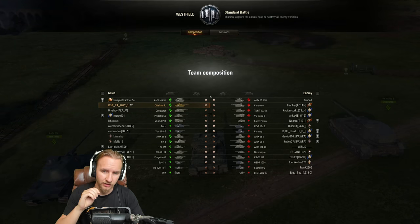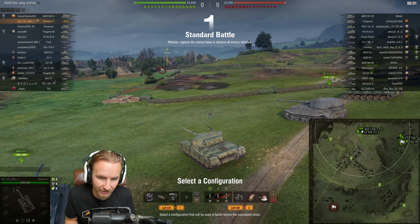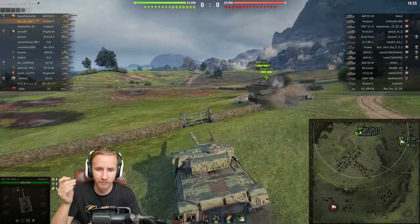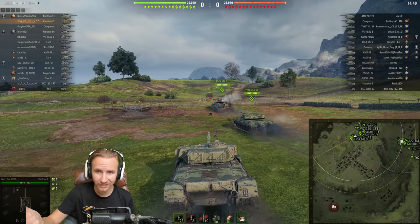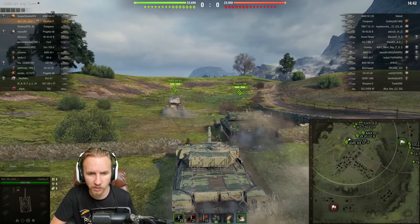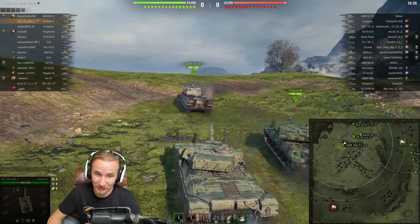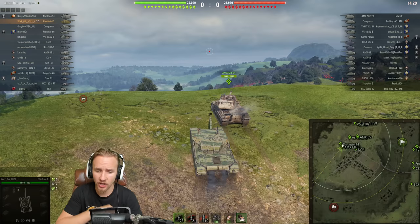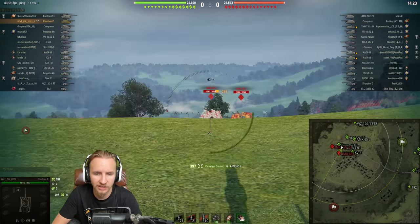Loading into Westfield with a dream matchup for the Chieftain Prototype. I don't really need a turbo and I'd rather have better gun handling, so I'm taking vertical stabilizers for this knife-fight ridgeline battle. This is the ideal scenario: no artillery, only tier 9 tanks, none of the tier 10s that could out-trade me with their DPM or alpha damage. I want to show you just what this vehicle is capable of in these dream situations. Without the turbo it still feels a little sluggish — only keeping pace with the AMX M4 51 up the slope, but by no means slow.